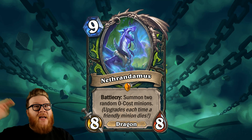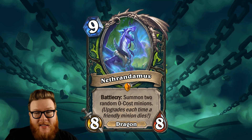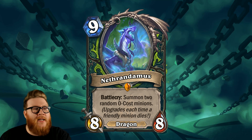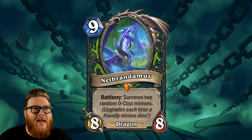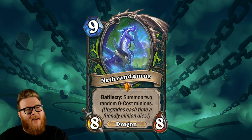That's best case scenario. The reality is you're going to be drawing this later in the game in most cases, because you don't want to keep a card like this in your mulligan. I don't think you can sit on a 9-drop all game and be happy about it. So I don't think Nathandromus is going to make the cut, both from an archetype standpoint and just an awkwardness standpoint, where this has to be in hand to really generate its value. Demon Hunter can just do faster, better, more aggressive things.